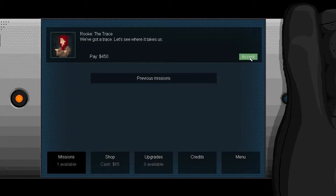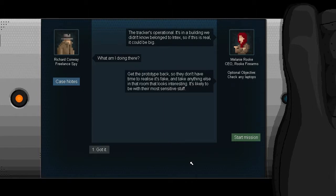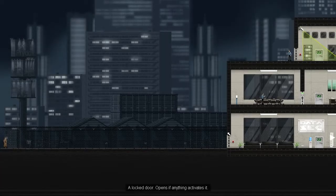Let's go see where this trace goes. The track was operational - it's in a building we didn't know belonged to Intex, so if this is real it could be big. Get the prototype back so they don't have time to realise it's fake, and take anything else in that room that looks interesting. It's likely to be with their most sensitive stuff. Sounds easy enough.